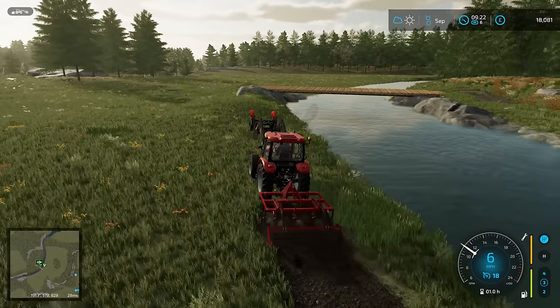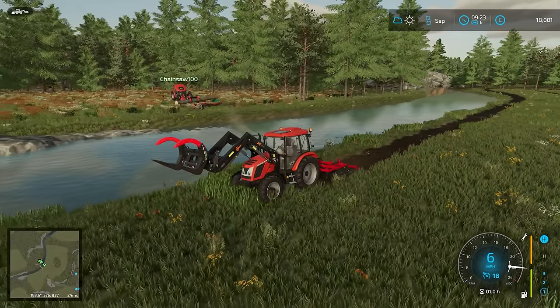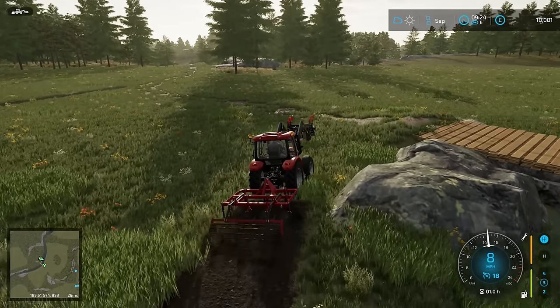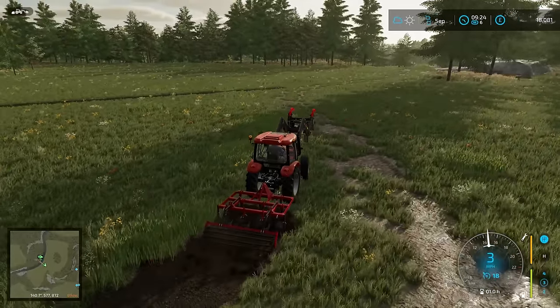Still a bit bumpy — I guess we're on the river bank. Chainsaw is getting some more logs. I'll probably do some more logging later. We should probably also invest in a rear weight, although as I said before, you could use the cultivator as the rear weight, which would be much more cost effective.